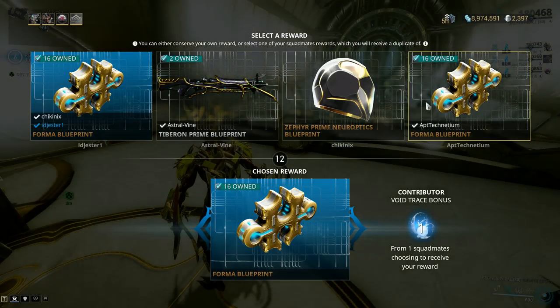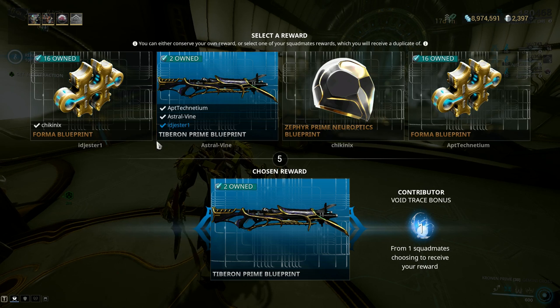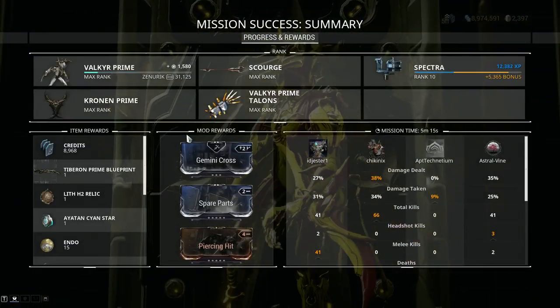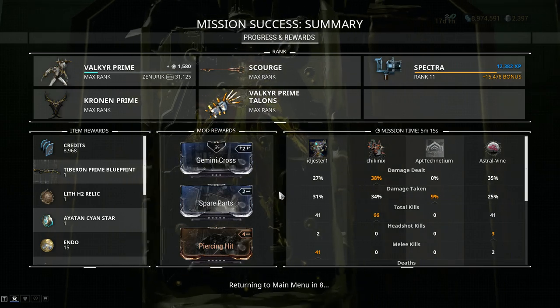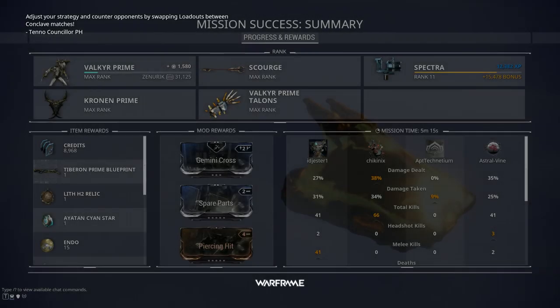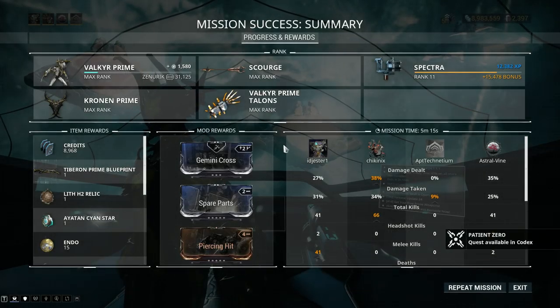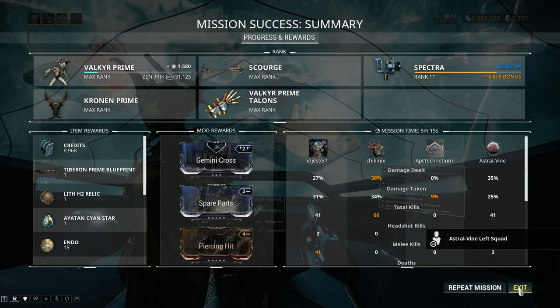The pole arm gives me nice range with a circular spin attack — the Guandao is my go-to. Finished the mission — got Kilogi Prime Boots which I already own two of. Chose Forma instead. We did a couple spins with the sword — pretty good range for single target takedowns.